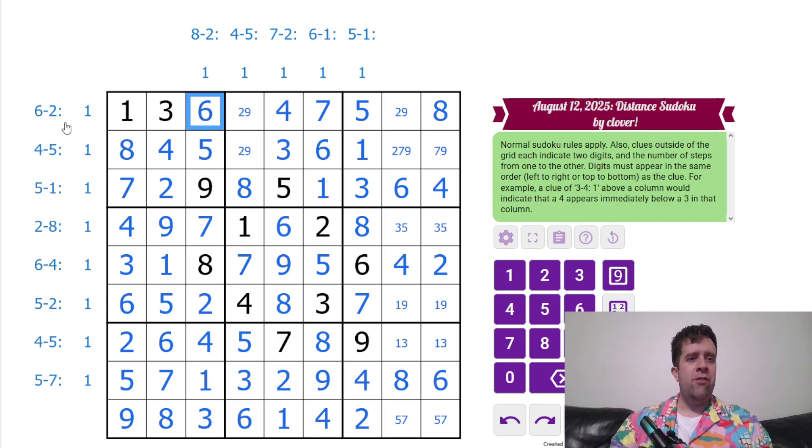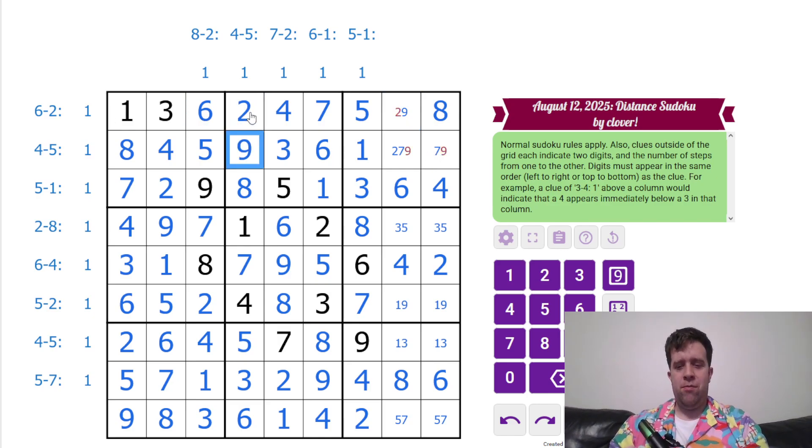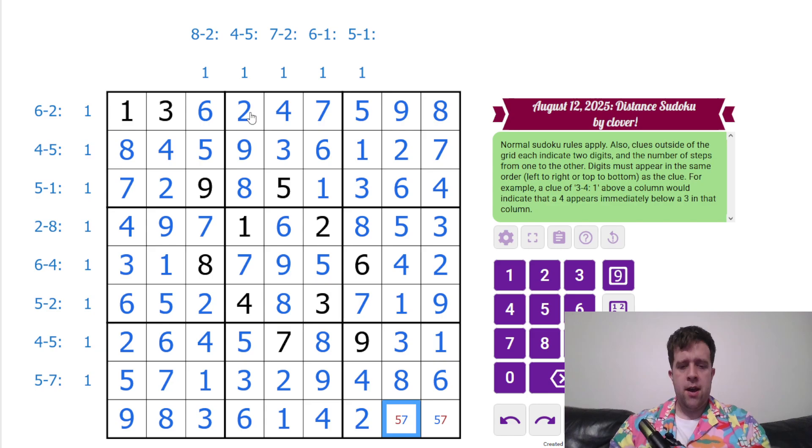I've missed a clue — there we go. Six and two across the top. That's going to unwind the whole thing. Seven, two, nine, one, nine, one, three, five, three, and seven and five.